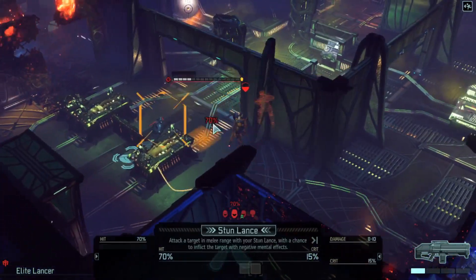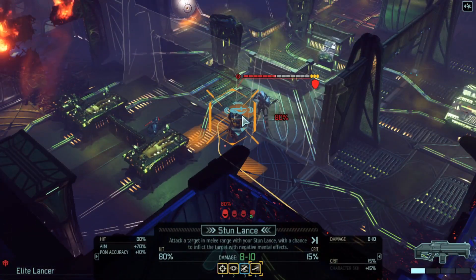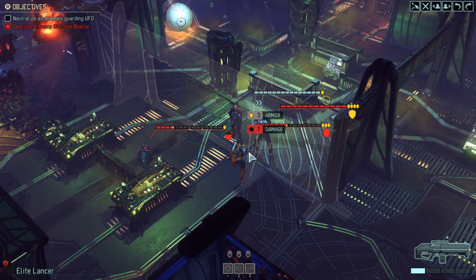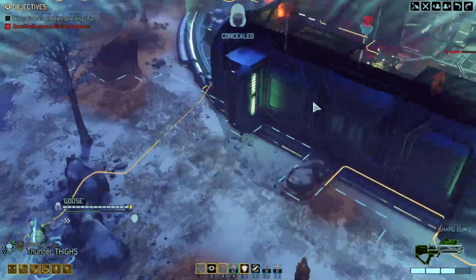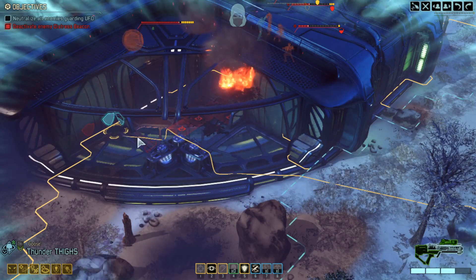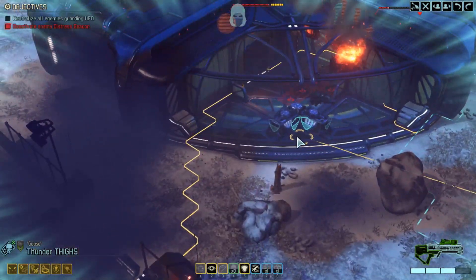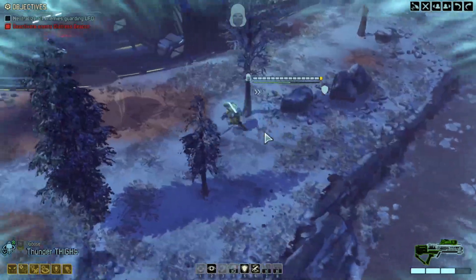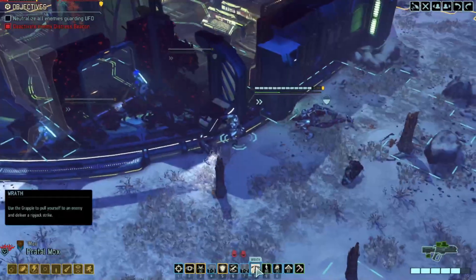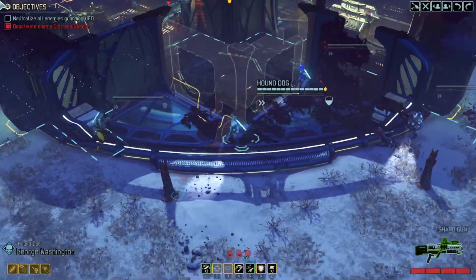Elite lancer, can you come in here somewhere and cause chaos? Something like going there — that's very good. I think maybe we move up on the flanks with Thunder Thighs. Might even be able to move here — we're not gonna be able to act this turn, but I think in probably a turn the mimic beacon goes down. I don't particularly want to stand near that purifier if it explodes.